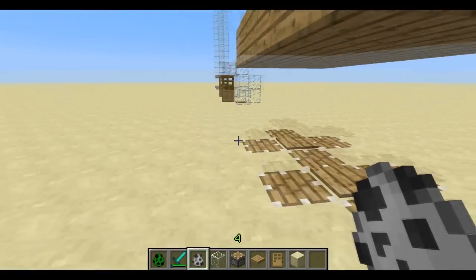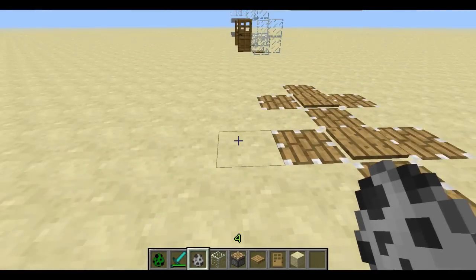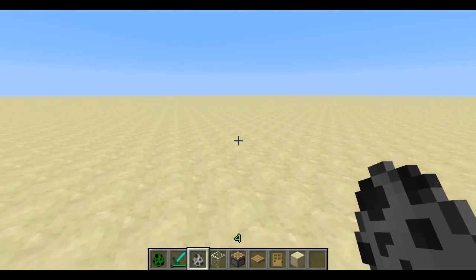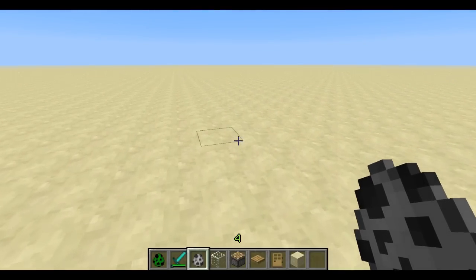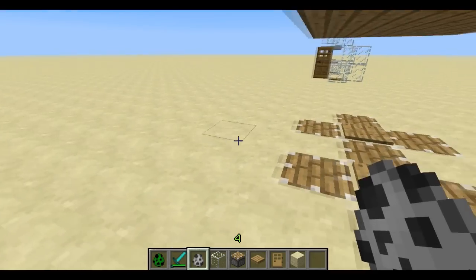If you find a skeleton, you can put these anywhere outside your base, house, whatever, but usually it's better to do it outside. And at night you see a skeleton, so you want to get a record from him, so you lure him into your trap.